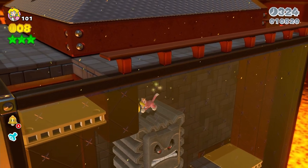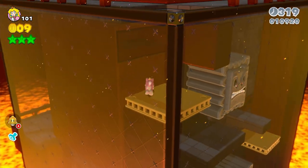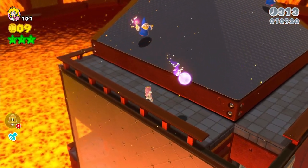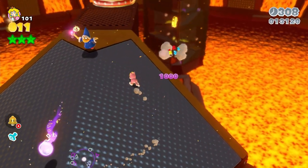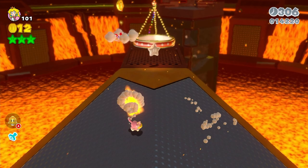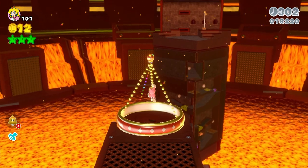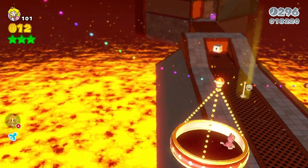It's not actually rerunning the levels that's bothering me — it's the fact that this capture card has been unreliable. Anyway, that was almost close. The next star involves killing these Magicoopers, and that will spawn our precious star. Not bad, Peach. Not bad. Let's keep this party wagon going.